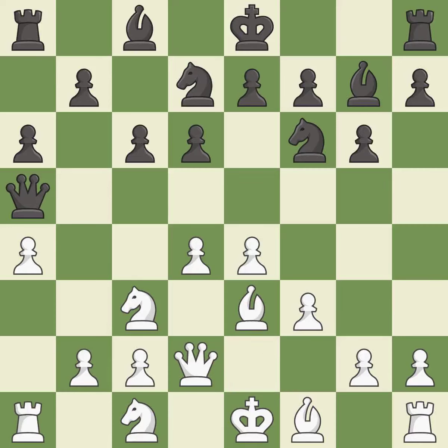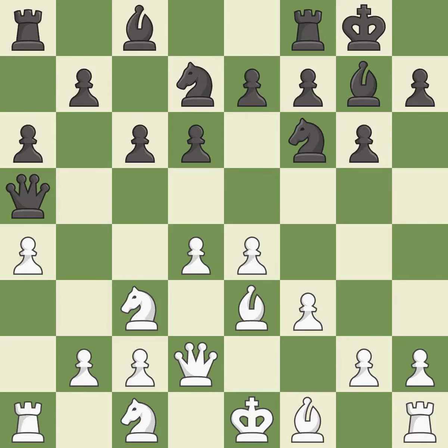Right on target — it is best. This misses an opportunity to develop a rook off its starting square — it is an inaccuracy. Castling gets the king to a safer square, out of the center of the board, while also developing a rook. Castling kingside tends to be safer because the king is further from the center — it is excellent. This attacks a queen, winning a tempo when it moves away — it is best.